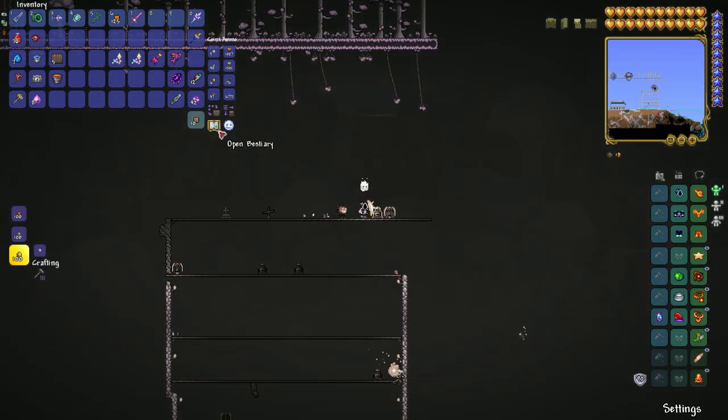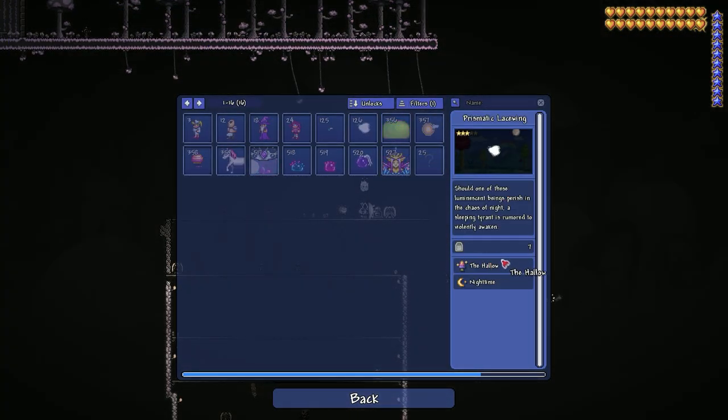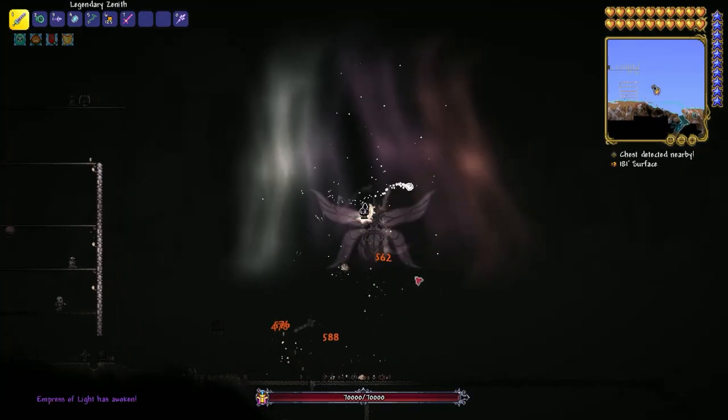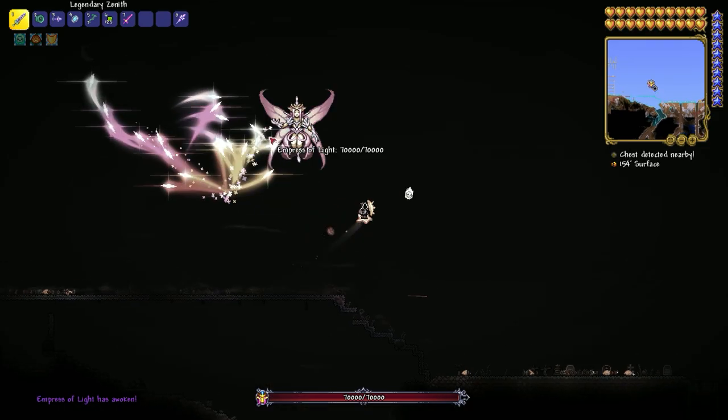You need this wing during the night time because she can only spawn during night time. You have to kill her to spawn the Empress of Light.